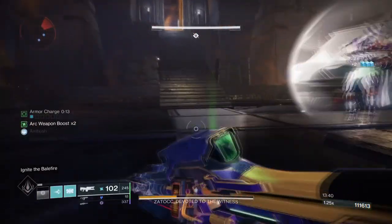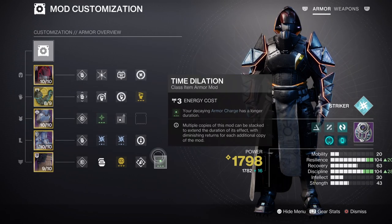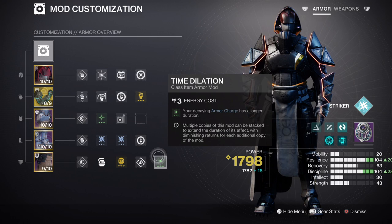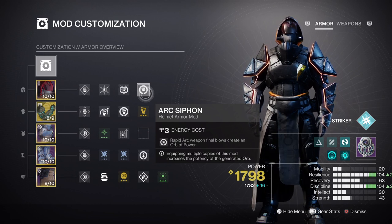For armor charge mods, I would recommend you add on Charged Up, Arc Weapon Surge x2, and the Time Dilation mod. All three of these mods will help with retaining armor charge effects for longer, but also granting you the 17% arc weapon buff which can be helpful in the long run. Arc Siphon will also be needed so that you can create orbs of power, along with the Recuperation mod for getting your health back up via orb of power pickups.